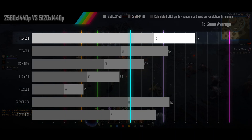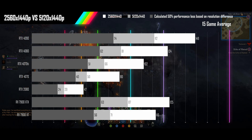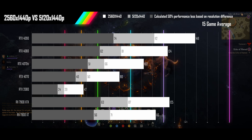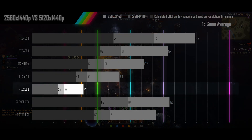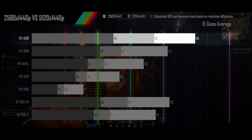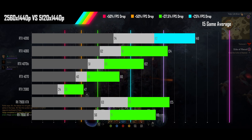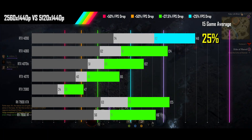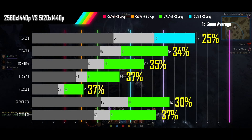With the RTX 4090 still getting high refresh rates. If moving up to the super ultrawide actually resulted in only half the performance of standard QHD, then only the 7900 XTX, 4080, and 4090 would be able to squeak past the 60fps line. Luckily, a 50% drop in performance isn't what actually happens — the 4090 sees less than a 25% drop, and all other GPUs see less than a 37.5% drop in performance.